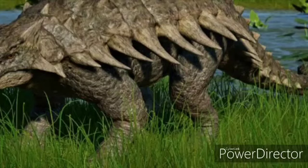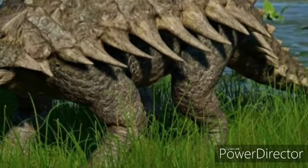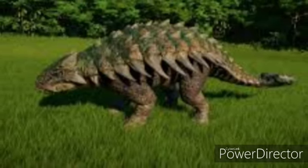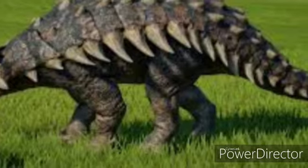It has appeared in movies like Jurassic World and Jurassic World: Fallen Kingdom. In Jurassic World, Ankylosaurus and Indominus Rex had a fight. Ankylosaurus hit Indominus in the mouth, but ultimately Ankylosaurus was killed by Indominus.